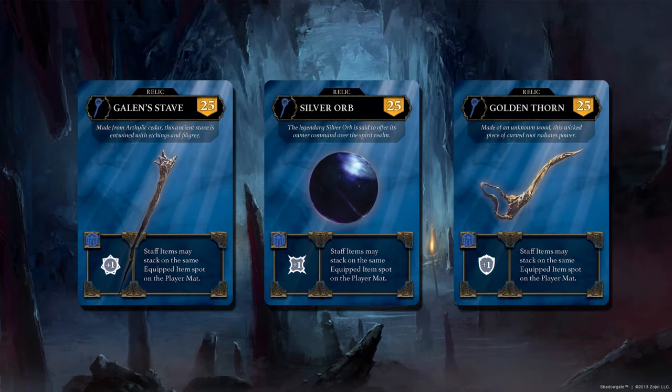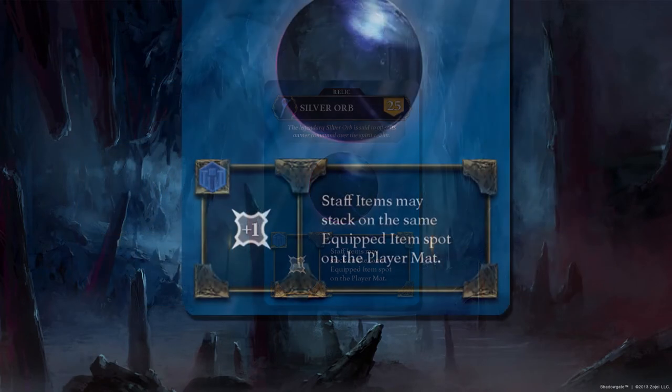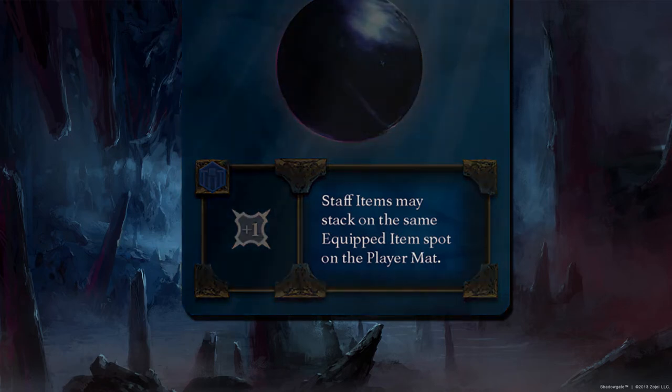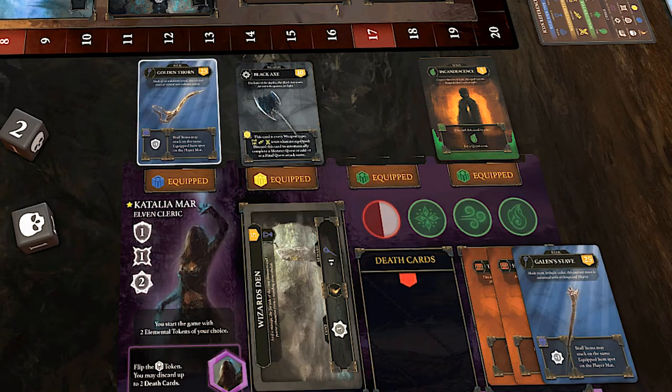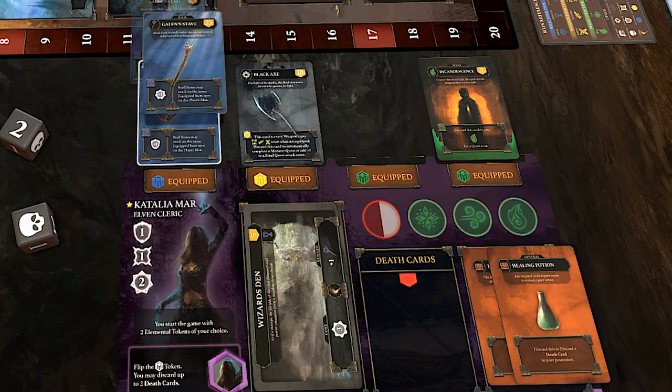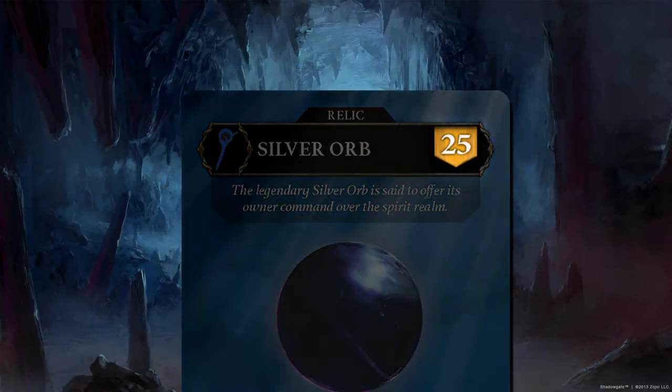Staff items are considered Relic items, so they can be equipped in the Relic spot of your player mat. But if you get more than one of the Staff items in your possession, you can stack them in the same spot for a cumulative bonus. Each one gives you a plus one to one of your traits depending on which one you get, so this can be helpful to have more than one. Plus, the Staff items are worth 25 XP points apiece added to your XP total at the end of the game — in short, get a Staff item if you can.